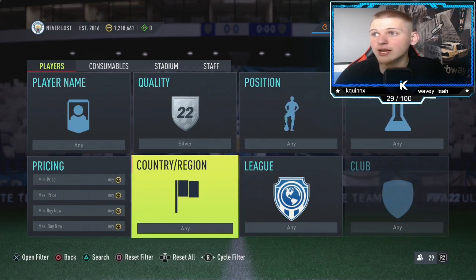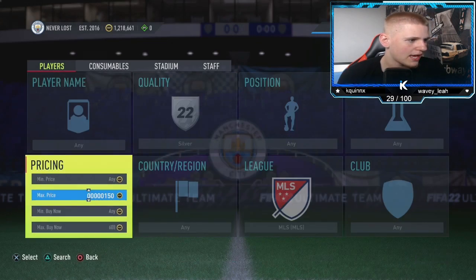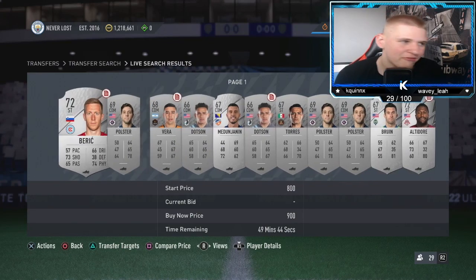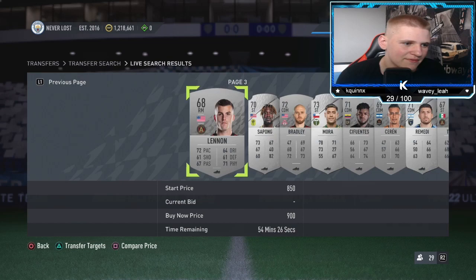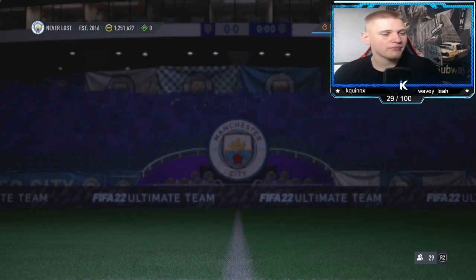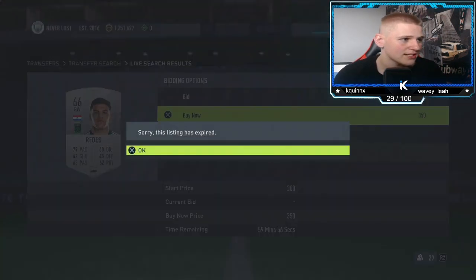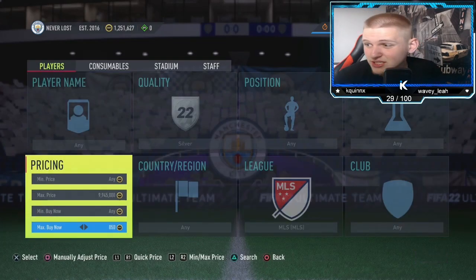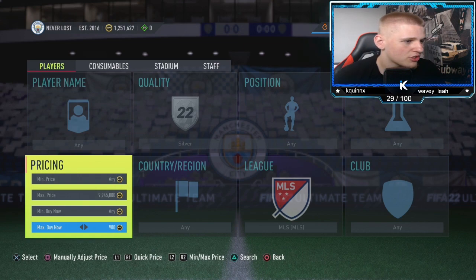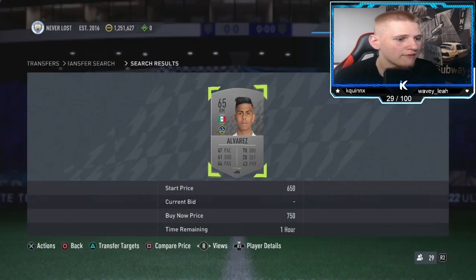For the first method: position any, chem style any, nation any. For league, you want to go to MLS - it's not a top five league. Keep going up until you find the buy now, which is about 900 coins. You can either sell these for 900 or sell at 850 and they'll sell pretty much instantly. Personally, I'd rather bid on these. Selling for 900, you lose 45 coins on tax, so going down 150 to about 750, you're making about 105 coins per card.